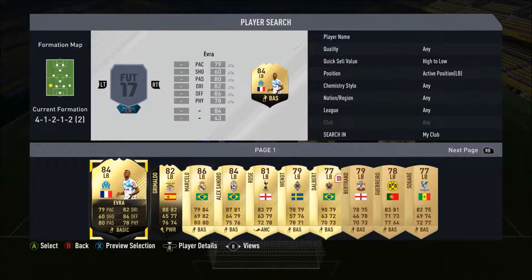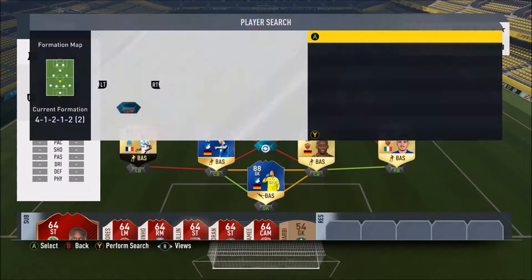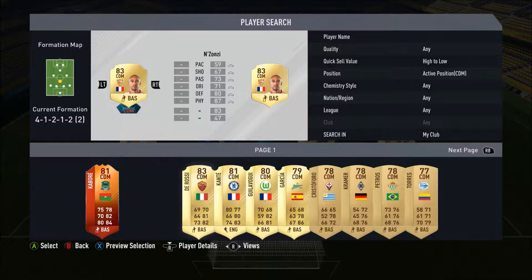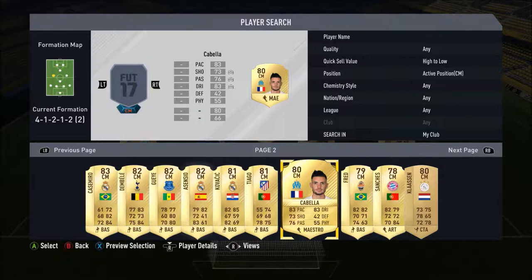Those stats for a right back are just madness — he is such a good card. Left back we go for Patrice Evra: 79 pace, 82 dribbling, 86 defending, 80 passing, and 78 physical. I've had him in my club for absolutely ages but only used him twice — it's mental. CDM we go for Sissoko, just his normal card — 71 dribbling, 80 defending, 73 passing, and 87 physical, very good card. He gets a weak link to Rémy Cabella on the left — his 80-rated card is non-downgrade: 83 pace, 83 dribbling, 73 shooting, and 76 passing with four-star skill moves.